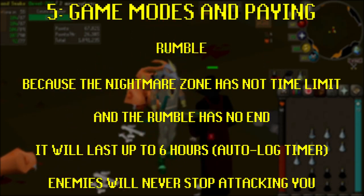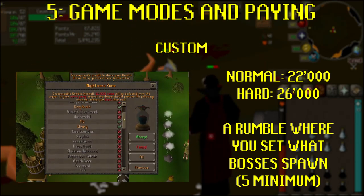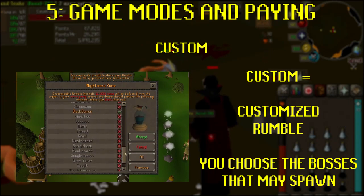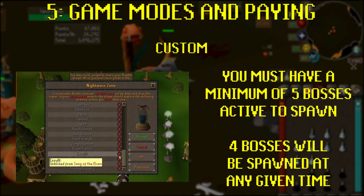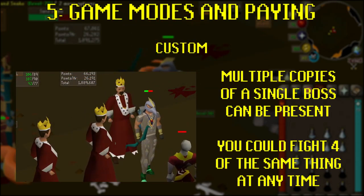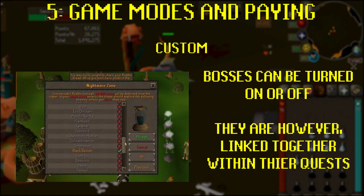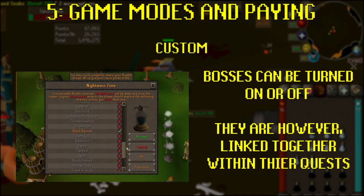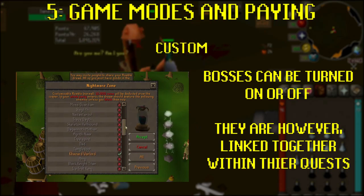Unlike everywhere else in RuneScape, the enemies will remain aggressive for the entire time. Custom: a custom match costs 22,000 for normal and 26,000 for hard. If you've finished every quest in the game, that price is reduced by 10,000. The final game mode is a custom Rumble — this is essentially an endless Rumble where you get to pick what bosses you'll face. You'll need to have at least five bosses selected. You'll fight four enemies at a time, and multiple copies of a single boss can be present at any moment. When starting a custom Rumble, when you drink the dream potion, you'll be able to scroll through the list of all unlocked quest bosses and toggle them on or off. You must turn quest bosses on or off as a group from that quest — if you select the Desert Treasures bosses, you must have all of them active.